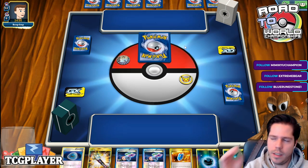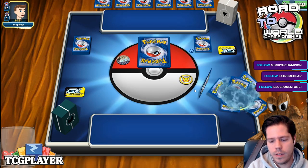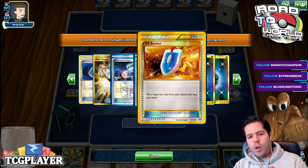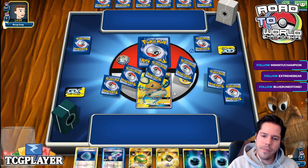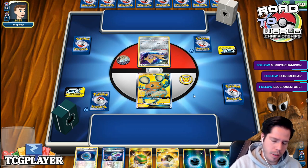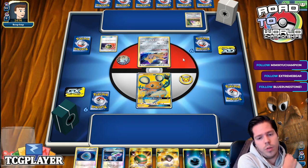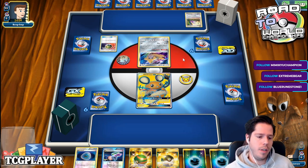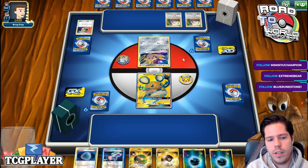We get a mulligan. One thing that sometimes gets me nervous about this deck is starting Zoroark Ninja — it's not ideal, or if you prize one and you only use one, things can get a little tricky. Overall it's not the end of the world with this deck. We're up against a Raticate deck, so we'll need to use Guzzlerd very effectively and will probably avoid using Greninja Zoroark.